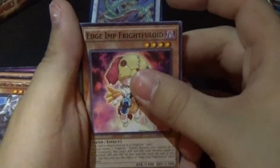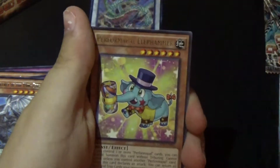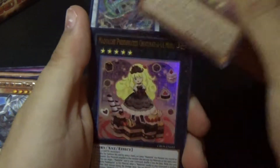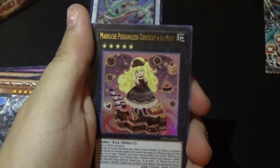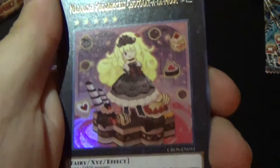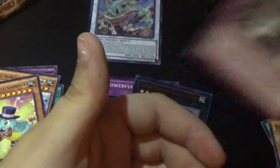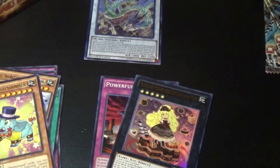My hair is getting in my way. Next pack: Edge Imp Frightfur Lloyd, Perform Pal Pinch Helper, Chosen Zephyra, Zephyra Naga, Elef Hammer, and Medulce Pudding — Chocolatala Mode. This card is pretty cool, but I don't think it's going to be super amazing for the Medulces. Not the best Ultra Rare we could have pulled — unfortunately I did not want that card. You know, you gotta do what you gotta do.